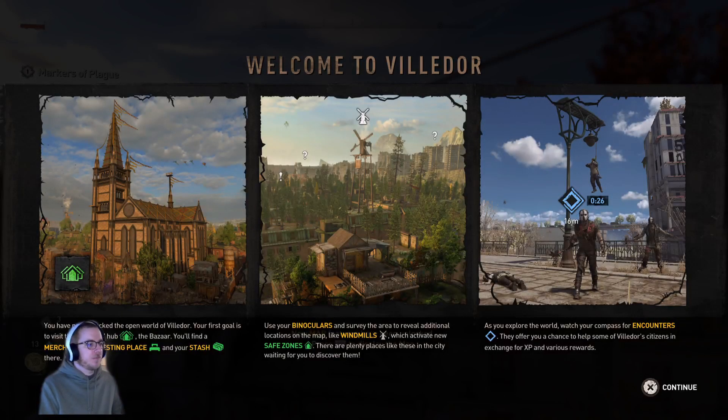Welcome to Villador. You've unlocked the open world of Villador. Our first goal is to visit Survivor's Hub, the Bazaar. You'll have a merchant resting place in your stash there. Use binoculars to survey the area and reveal locations on the map, like windmills which activate new safe zones. There are plenty of places like these in the city waiting for you to discover them. As you explore the world, watch your compass for encounters — they offer XP and various rewards.